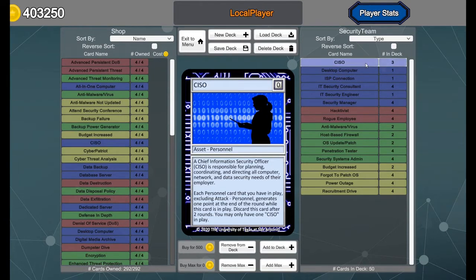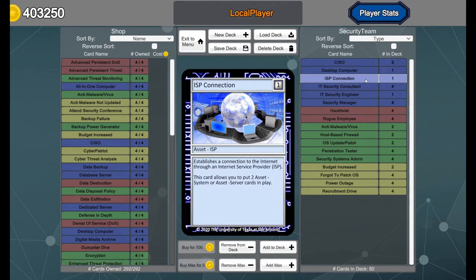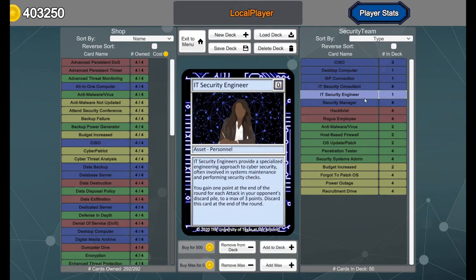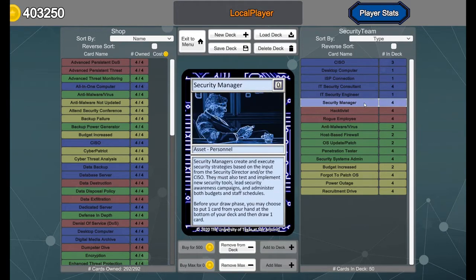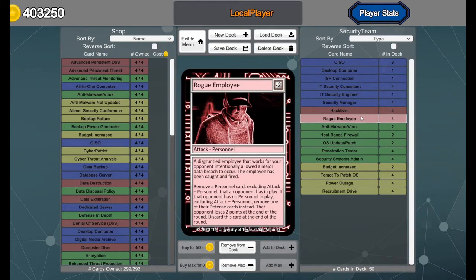The deck has three CISOs, one desktop computer, one ISP connection. We play with one of each of these because you get to start the game with them, and you might as well gain the two points that your opponent's going to get. It also has four IT Security Consultants, one Security Engineer, four Security Managers, four Hacktivists, and four Rogue Employees.